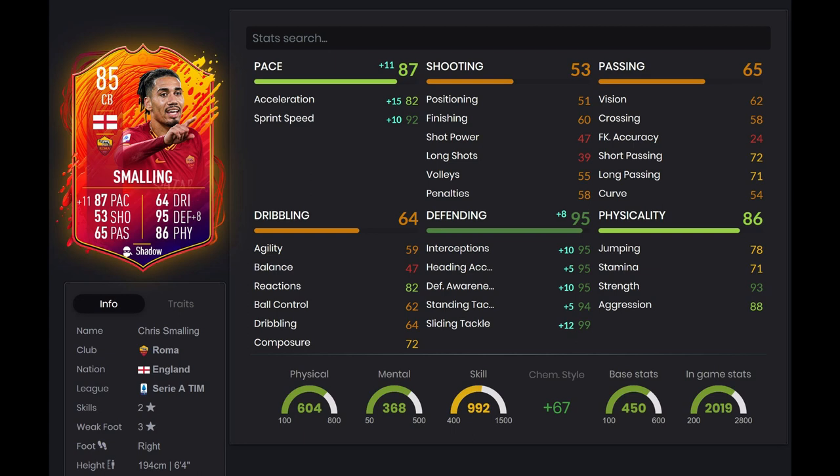This guy is six foot four, so every time he slide tackles it covers basically half the pitch — he's just a tall, lanky guy. He's actually the same height as Van Dijk, which reminded me of Van Dijk. Looking at his physicality: 78 jumping, which is decent, but at 6'4" he's going to win headers anyway. His stamina is 71 — that's a bit of a problem. He probably won't last the entirety of the game or do well in extra time, but that can be fixed by setting him to stay back while attacking in a one-depth setup.